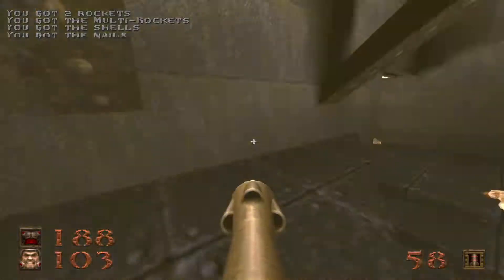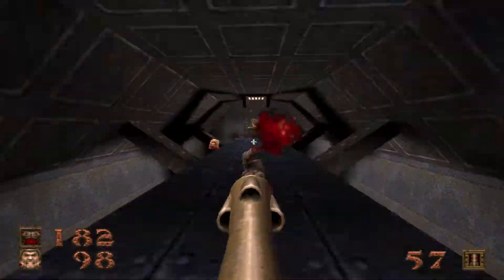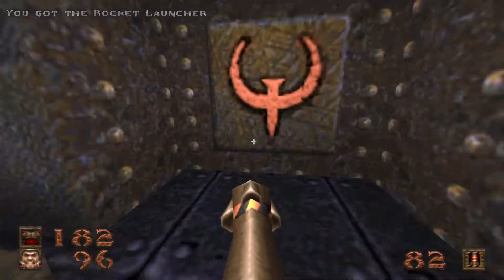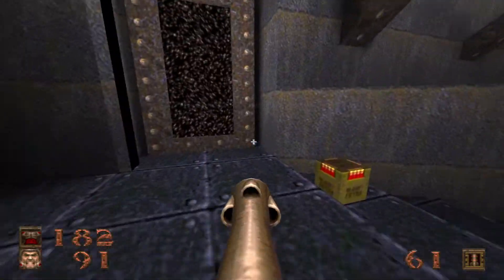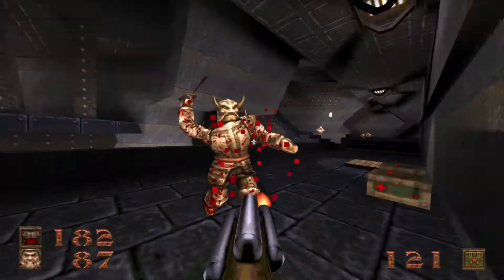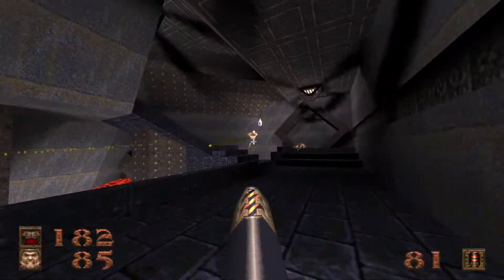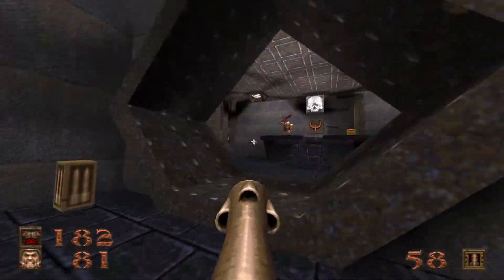Let's go ahead and go up here and scrounge up some supplies. Head up the elevator, take care of the knight, grab the rocket launcher, press the button, kill the enforcer, and go through the teleporter you just opened up to wind up back out here. Now there is a hell knight and a scrag waiting for you, but this path has now been formed, allowing us to get inside this room.